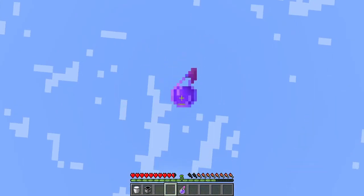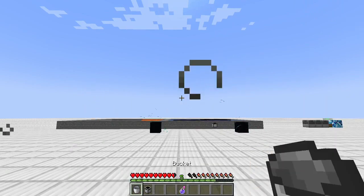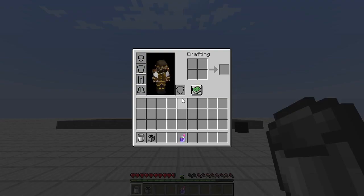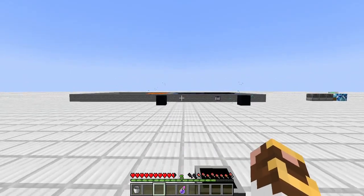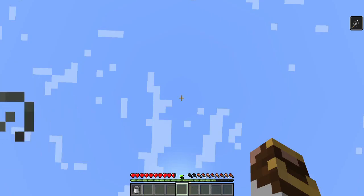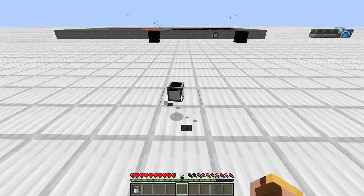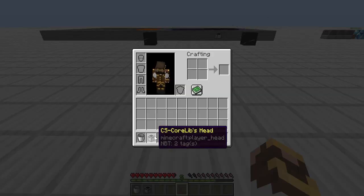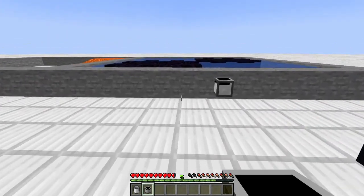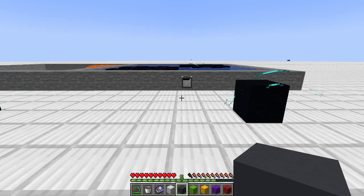We're going to give ourselves a splash potion of weakness so we can see we've got it, then hit with the milk — our weakness is gone. Now let's place the Glass of Milk down and hit ourselves with another splash potion of weakness. Confirmed we've got it — right click, and the weakness is gone. Again, if you mine it up, it won't work as a glass of milk anymore; it simply becomes another block on your wall.